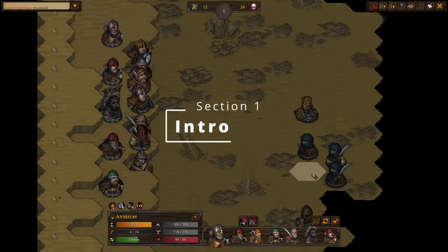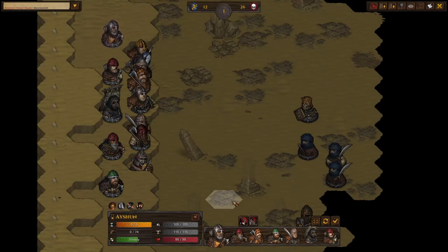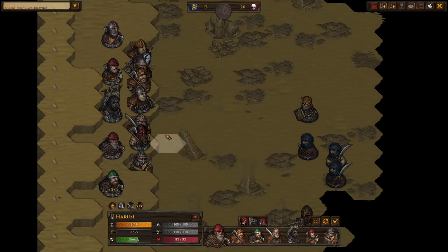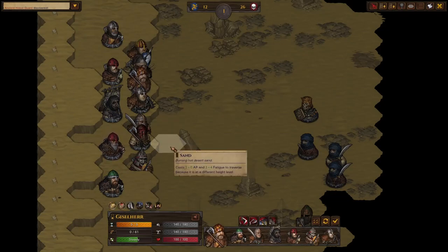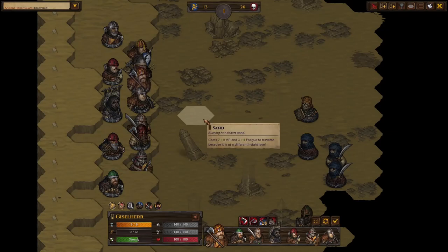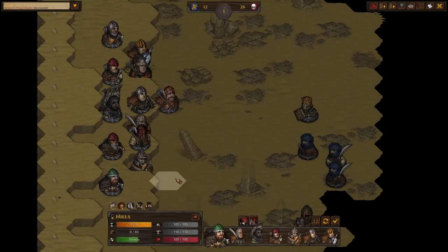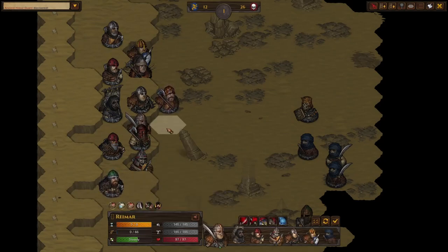Hey everybody, welcome to the Sunken Library Guide by Krog2003. I wanted to make this guide because there's just not a lot of resources online regarding this fight, and it's one of my favorite fights in the game. It's very unique, it's got a cool pace to it, the preparation is pretty easy to do with fairly easy to attain brothers, and there's definitely been an increase in popularity in this game.